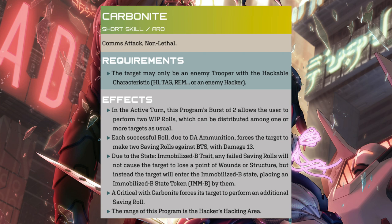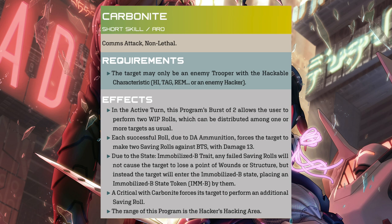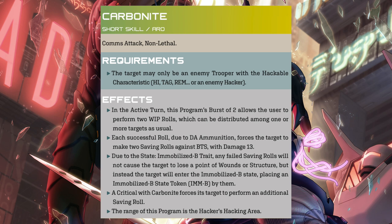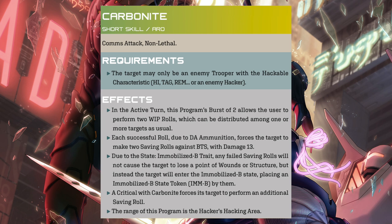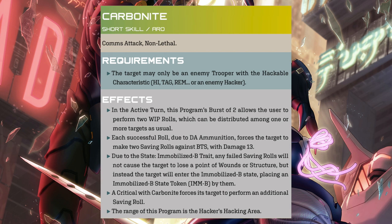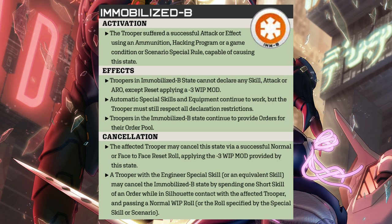Carbonite works slightly differently. There are specific requirements — the target can only be an enemy trooper with hackable characteristics: heavy infantry, tag, remote, or an enemy hacker. The burst-2 enables you to perform two WIP rolls on one target or split fire across multiple targets. Each successful roll, due to the DA ammunition, forces the target to make two saving rolls against their BTS with a damage of 13. Due to the immobilized-B trait, any failed saving rolls will not cause the target to lose a wound or structure point; instead the target enters the immobilized-B state, placing an immobilized-B token next to them. A critical with Carbonite forces the target to perform an additional saving roll.